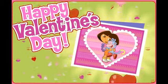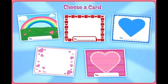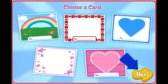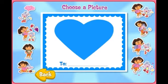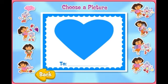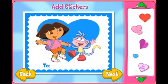Happy Valentine's Day! Now you can make your very own Valentine and give it to someone special! Making a Valentine is easy! First, click the card you like best. When you're done, click Next. Now click who you want to see on your card. When you're done, click Next. Now let's add some stickers. Just click on a sticker to pick it up, move it where you want it, and click again. To take the sticker away, click on it, then click here to put it back. When you're done, click Next.